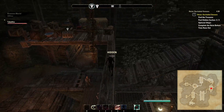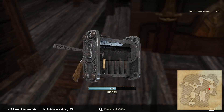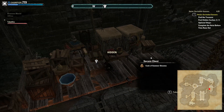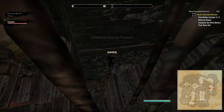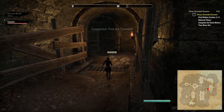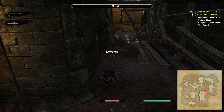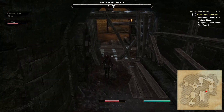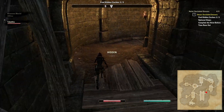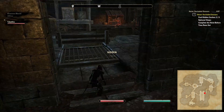Once you have the treasure, jump down and head out the door to the west, being careful of the NPC who patrols here and also the tripwire traps that lie throughout the next corridor.